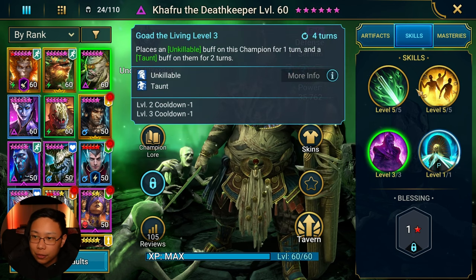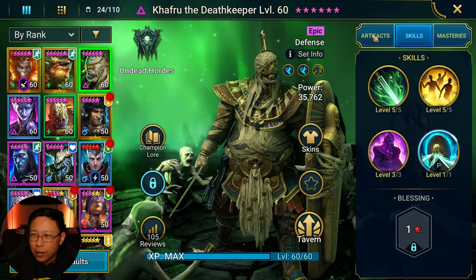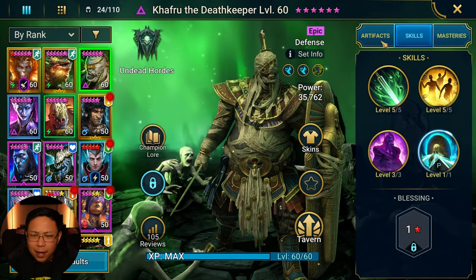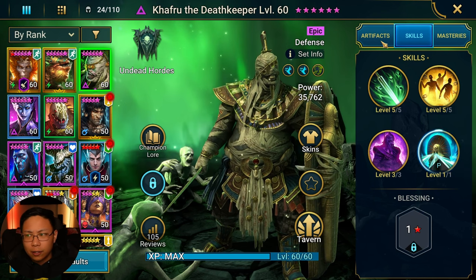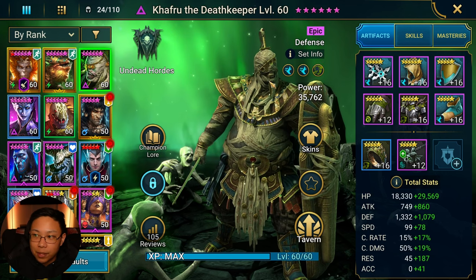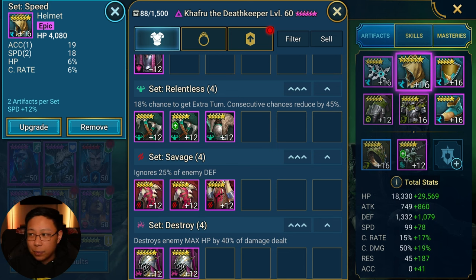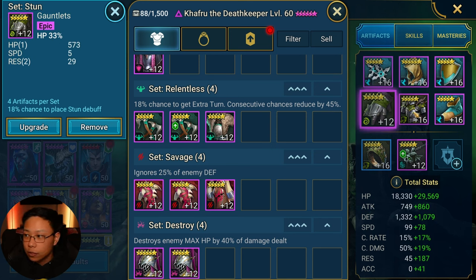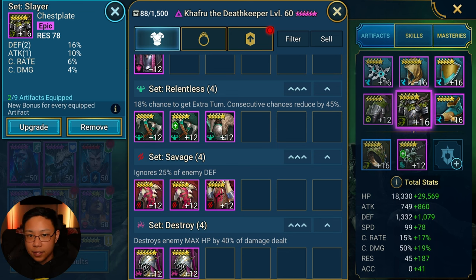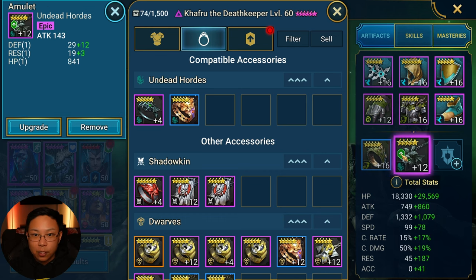He's definitely built out to be a support champion and I would say that he does support very well. He's not a crazy champion, but I could see him having some use for you, especially early on. He is in Double Speed and Slayer sets — don't pay too much attention to this because I wasn't really able to muster up anything with my current gear. I was basically prioritizing HP because the heals are based off HP, defense, and resistance so that, especially in Arena, he's not getting debuffed and his taunt or unkillable buff isn't removed.